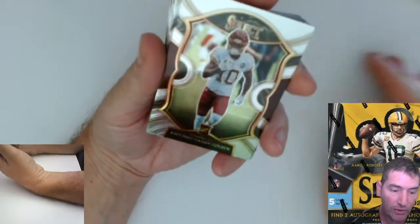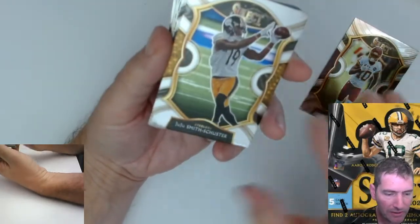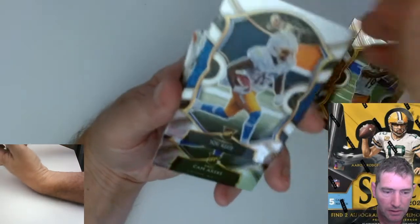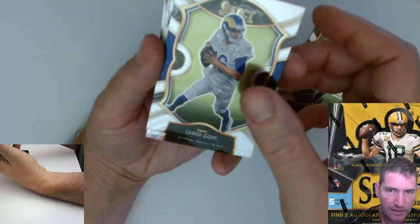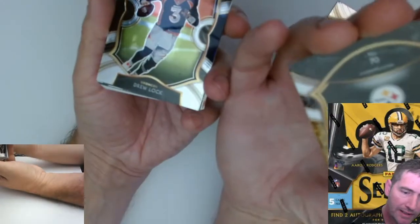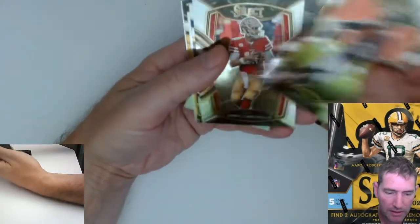Antonio Gandy-Golden is our first rookie. I've seen a couple of videos of people opening these online — they really are nice, though I don't really like the detail on the uniforms. Cam Akers rookie — we got two rookies so far. Jared Goff, he's with the Lions now. Chase Claypool — that's cool because I didn't get a lot of Chase Claypool out of Optic. That's a number 70, so that's a Concourse, not a Premier.